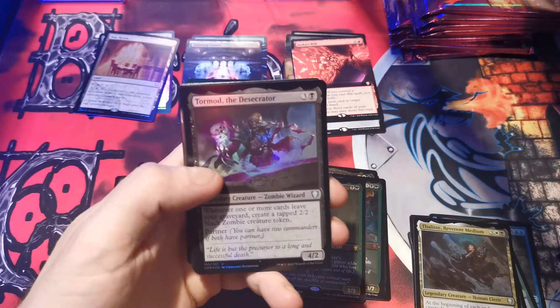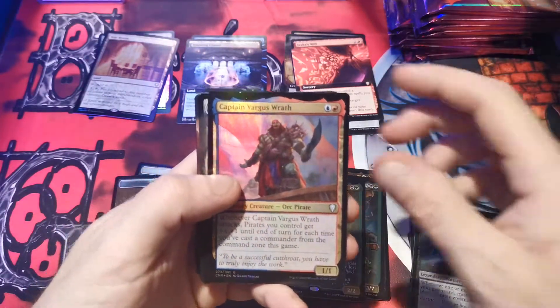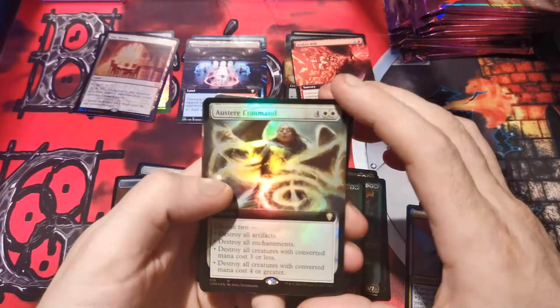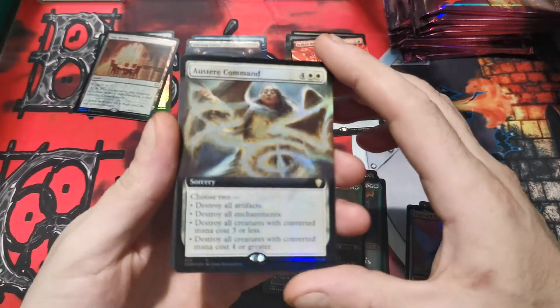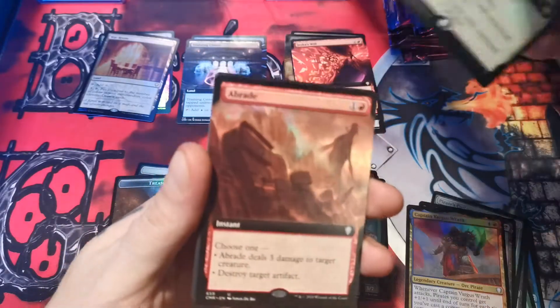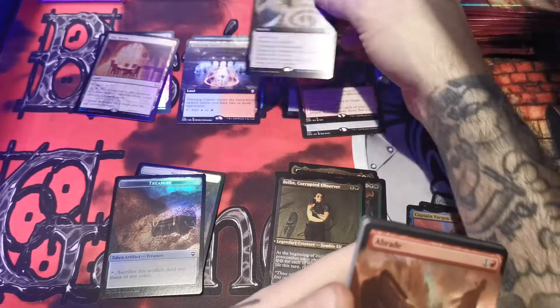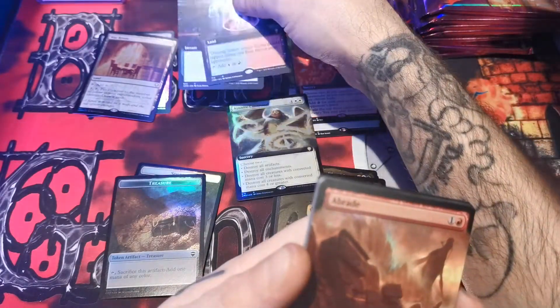Sunset pyramid. Tormod the desecrator. Captain Vargas. Austere command. Did I mess up my piles already?